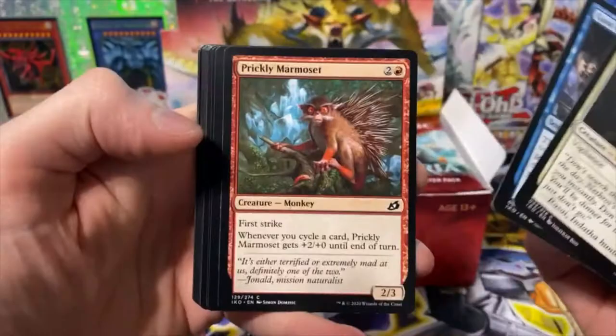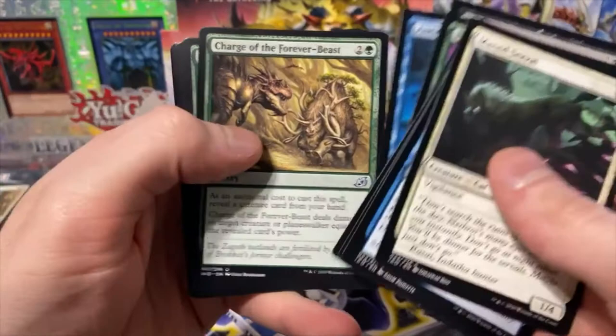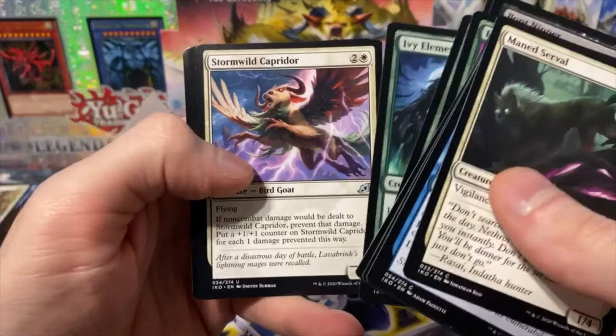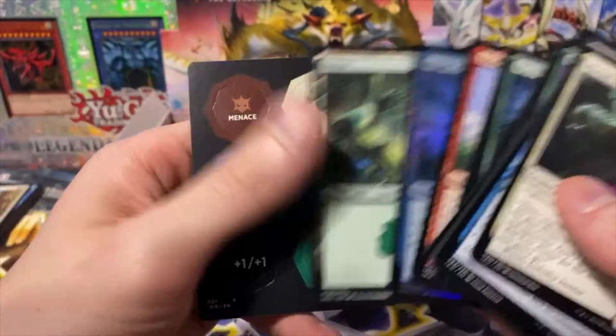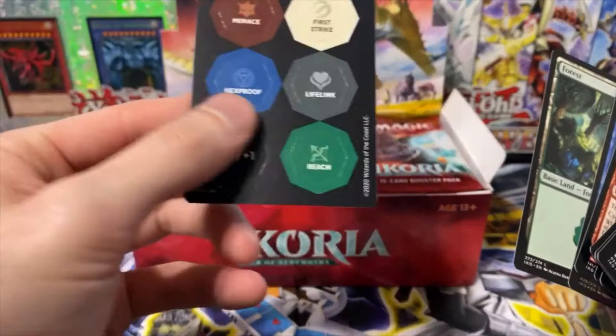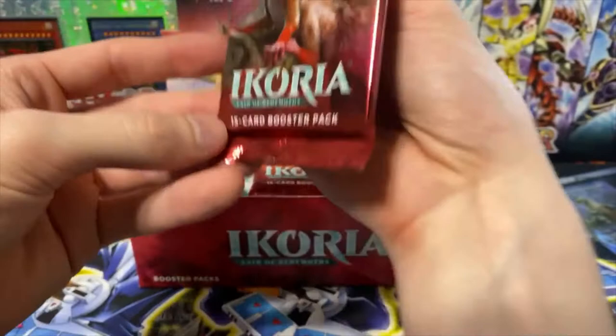Next pack here — that's a lot of cards in these packs: gust of wind, prickly marmoset, whisper squad, fully groom, spring draw trap, excavation mole, boot nipper, anticipate, charge of the forever beast, ivy elemental. I think the next one is a rare — legendary creature, turtle tiger. A nice hollow here. Maybe tokens or something, I'll put it to the side. I'm not really sure what I should be pulling out — I'm sure the hollow is somewhat decent, or the rares.